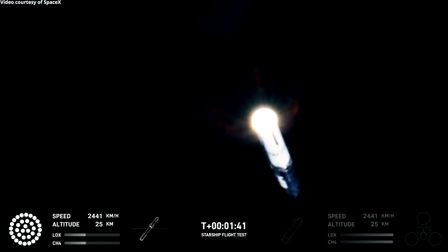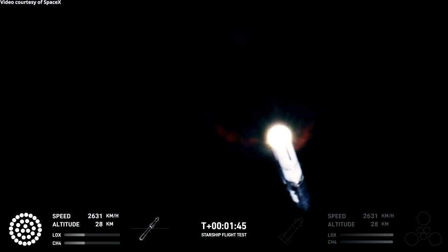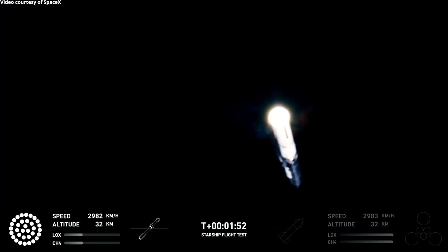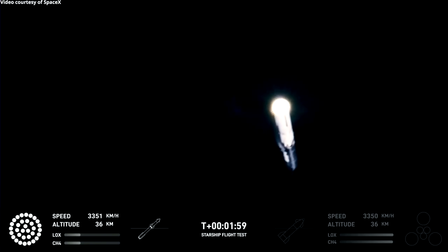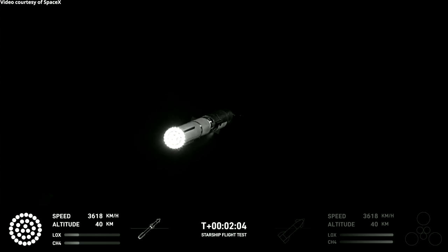At the same time, the three engines still firing on Super Heavy will flip the booster around. Ten more engines will ignite for the boost-back burn, putting the first stage on path for a splashdown in the Gulf of Mexico.